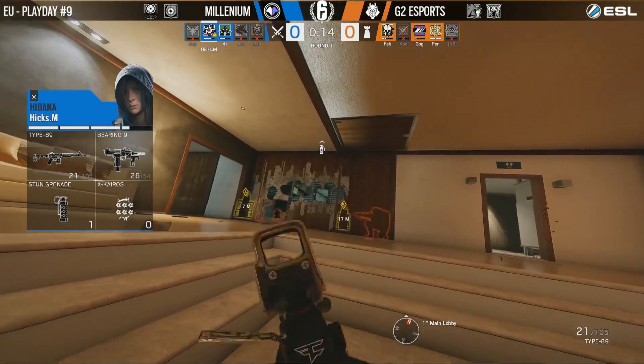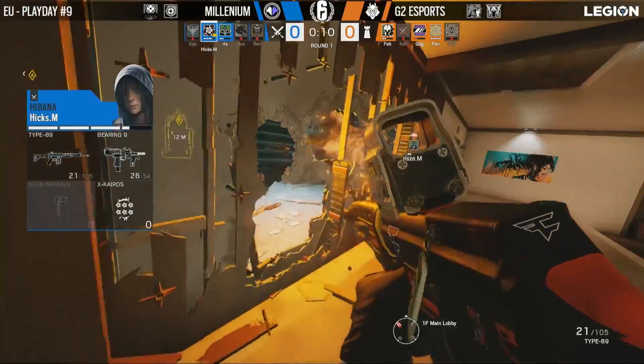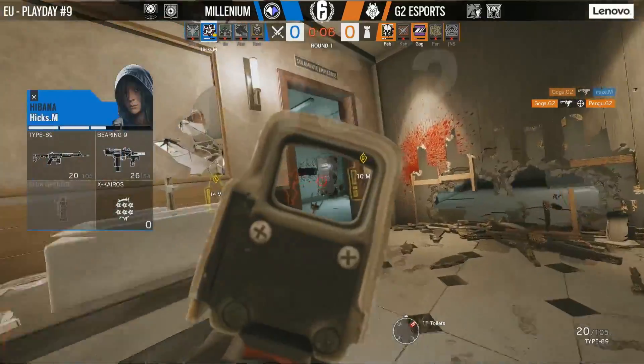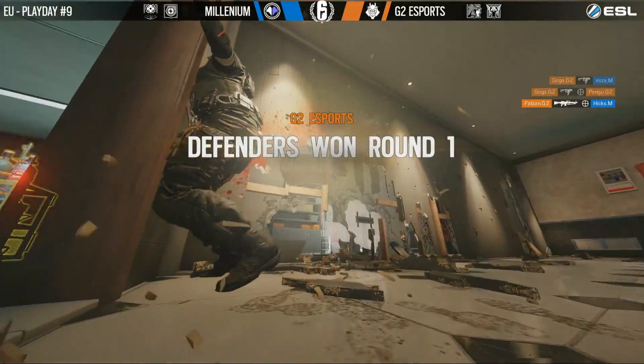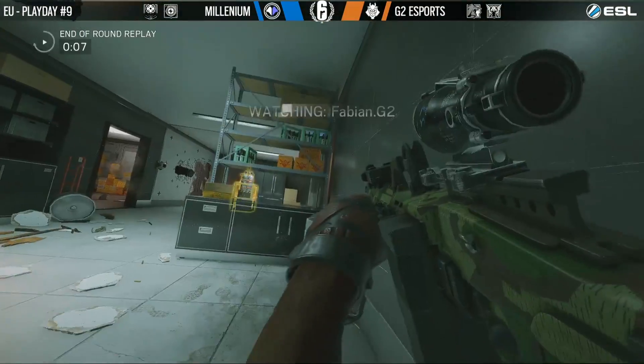Ryze has one Firebolt after expending one just now. With so little time, the flashes start going in. Fabian is semi-blind, but he's got Gogo to support him. Gogo also gets a teamkill on Topengu, but Fabian's pre-fire is enough to get the final kill, and G2 take the first round against all odds.